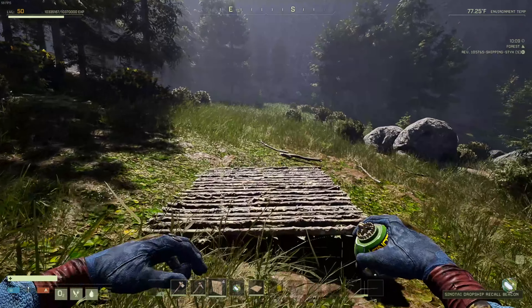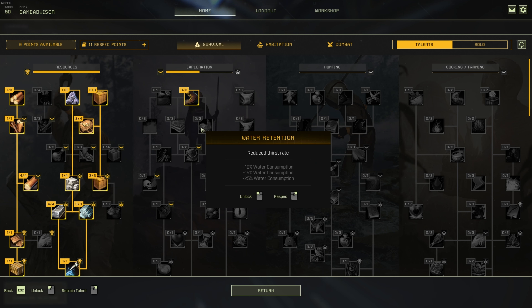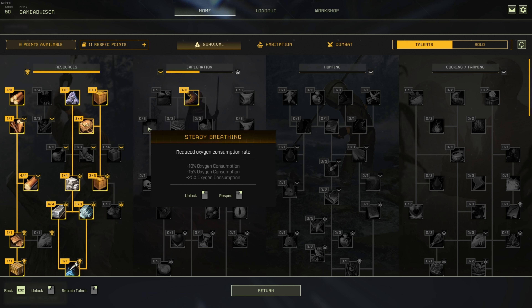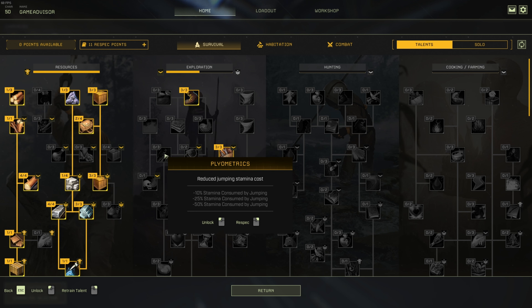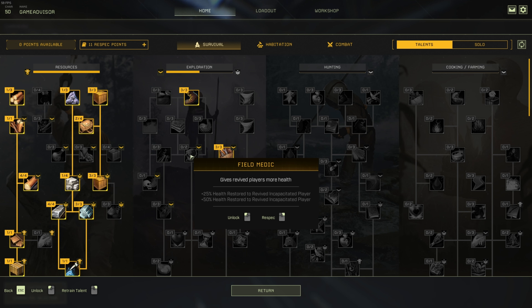Max HP could be useful if you're planning to be the main combat person in a group, but when you're playing solo you don't always need to take this. Next is water, food, and oxygen consumption reduction — these are useful, but not worth three whole points each. That's nine talents if you want to take all of these, and you just don't consume enough food, water, and oxygen to make this worth your time. Moving further down, we've got stamina consumed by jumping — not that useful. Then we've got health restored to incapacitated players: if you're playing solo it's completely worthless. If you're playing with friends, maybe a little bit useful, but not enough to be worth taking.